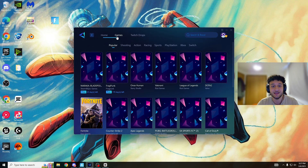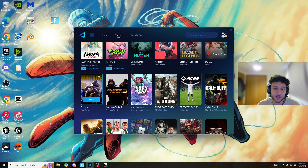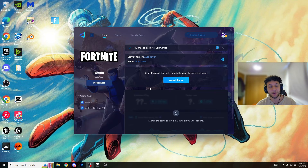One thing I want to quickly show you — if you head over to games, look how many games you can do this for. It's not just Fortnite — Valorant, League of Legends, CS2. For this video we're using Fortnite. All we do is press boost, and it tries to find the best DNS server and IP addresses for you to connect to. It only takes a couple of seconds — look how easy it is to use. Just like that, it is now connected.